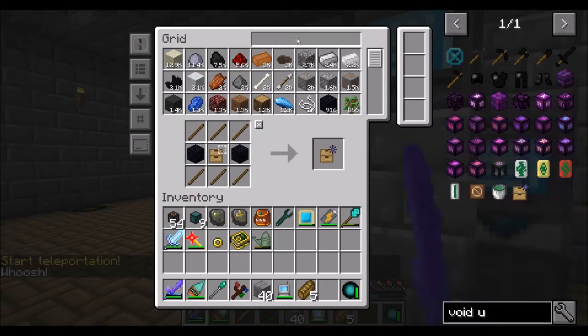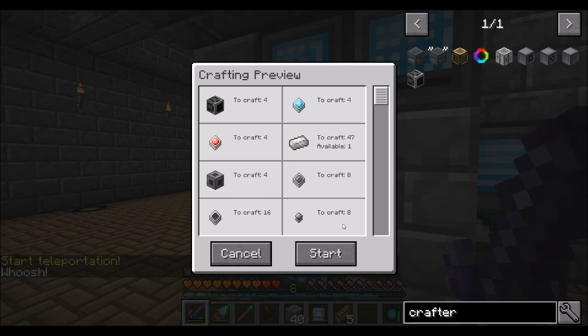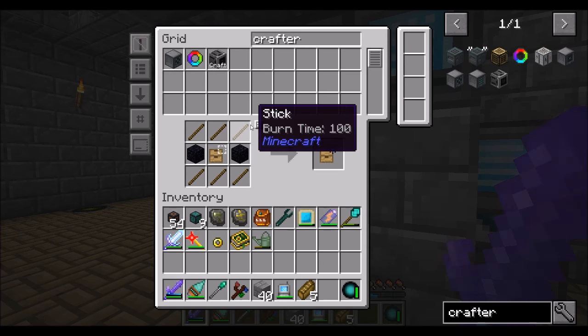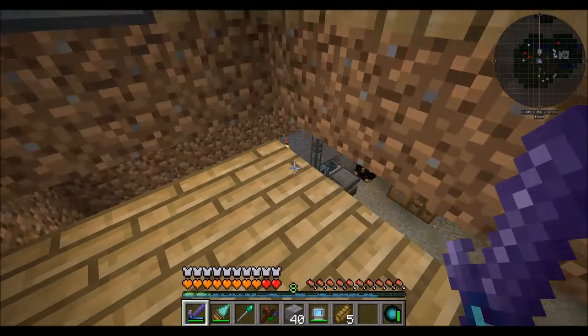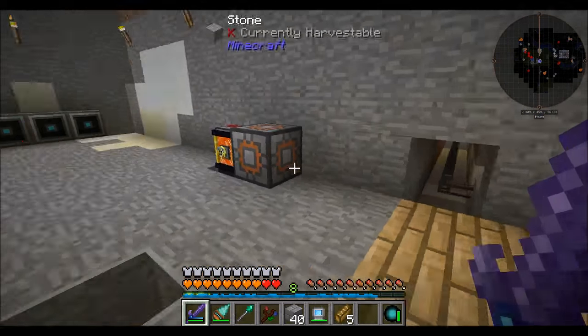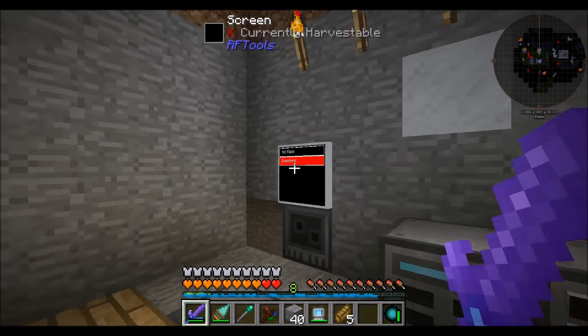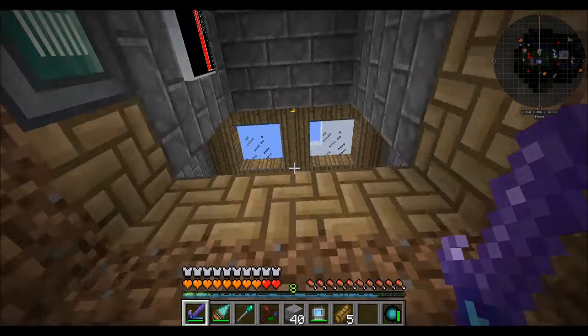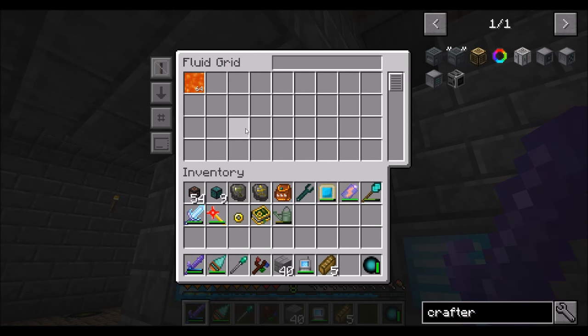So today's goal is to get Beef Wellington crafting going pretty much fully automated. In order to do that we're going to need a few things. Let's pop into our basement and see what kind of storage we have. We've got one fluid block which is currently holding lava. Fluid grid: 64 buckets of lava - nice.